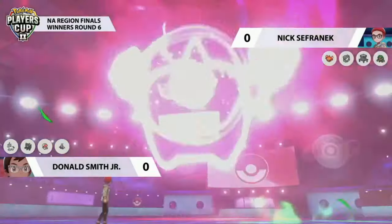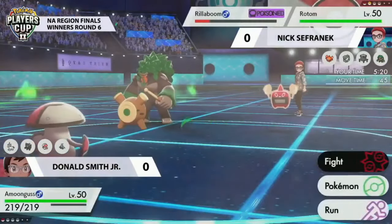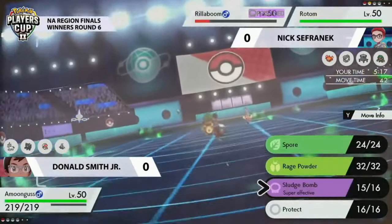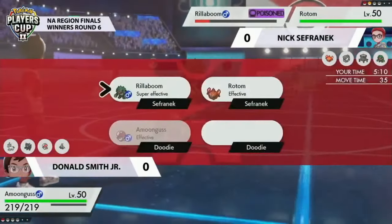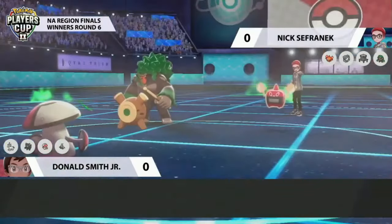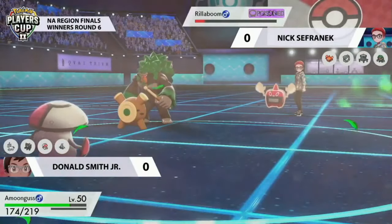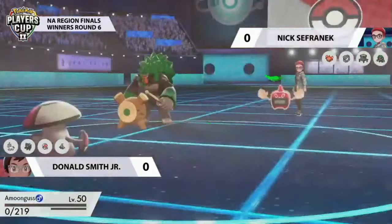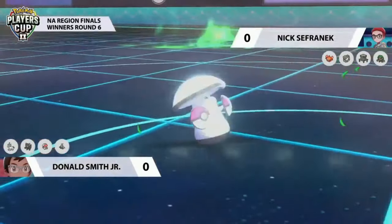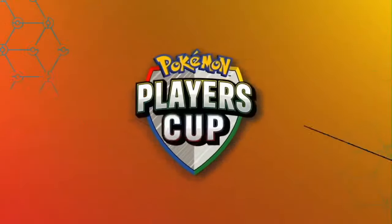Amoonguss isn't the biggest powerhouse against Rotom, even though Rotom's Dynamax turns are over. Nick used them very successfully — nearly a knockout every turn after getting that Nasty Plot up. That's how you want to use your Dynamax Pokémon. Donald had a pretty hard time against this team — he doesn't have a good way to deal with Rotom Heat. With Amoonguss being one of the slowest Pokémon in the format, it's no surprise the game wraps up for Nick's Rillaboom and Rotom.